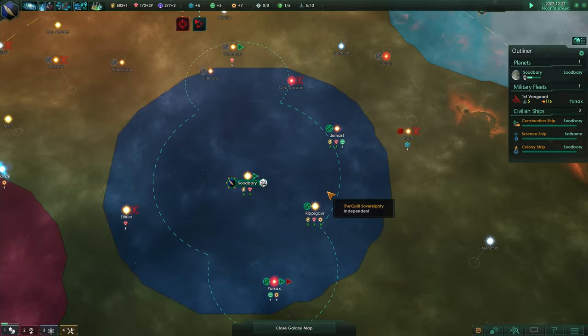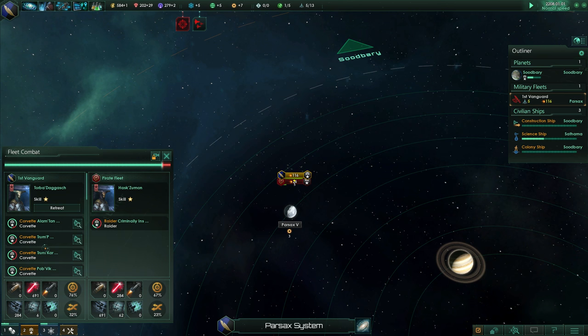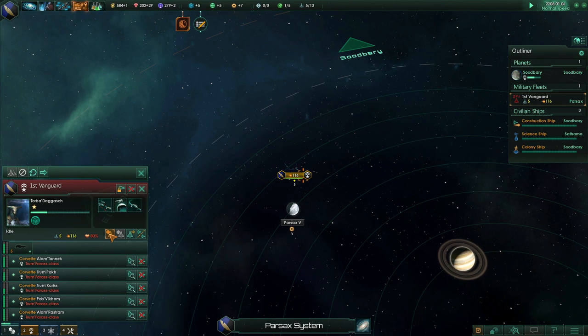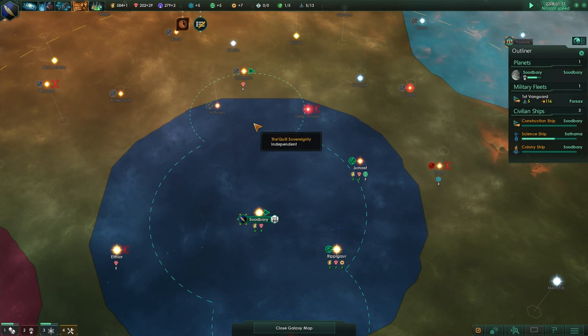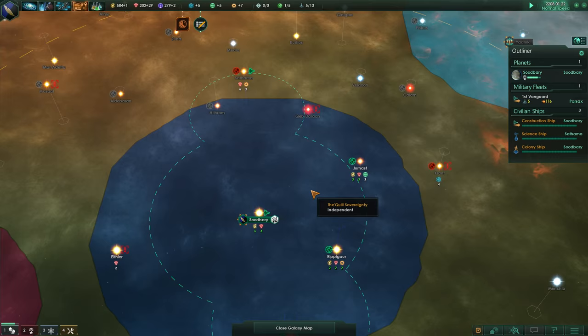Fleet over here - crushed it, we haven't lost anything. Situation log updated. You're going to go and repair. We've also got some debris that we can scan - anytime there's a space battle you can go and scan the debris for some materials and maybe a little bit of science. Very handy. We've got a lot of stuff in this system that we can mine with our construction ship - wonderful.